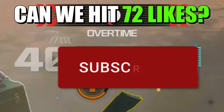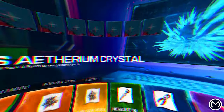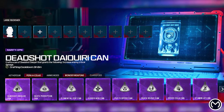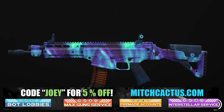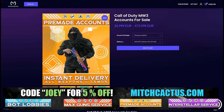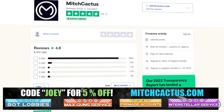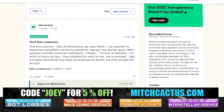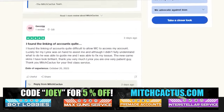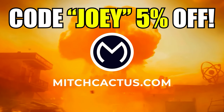Drop a like, subscribe, and let's begin. Quickly, let's take a look at my sponsor MitchCactus.com. He's got a range of services including camos — you can literally unlock any camo in the game from Modern Warfare 3 and Modern Warfare 2 — accounts for sale, zombie schematics, nuke skin boosts. Check out the reviews on the page. I highly recommend Mitch Cactus — over 10,000 customer reviews. Use code JOEY for 5% off, links in the description.